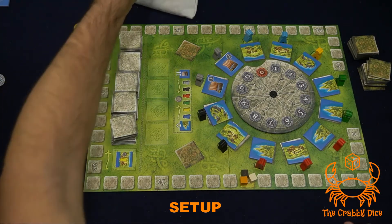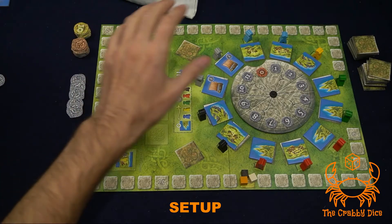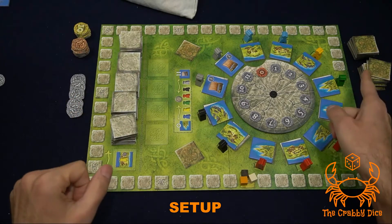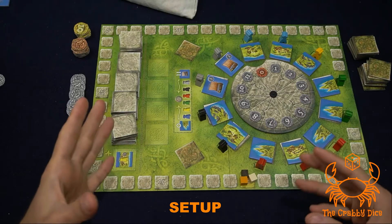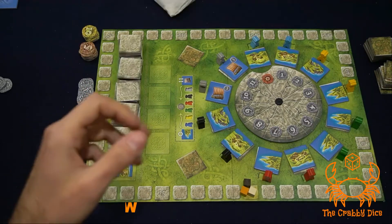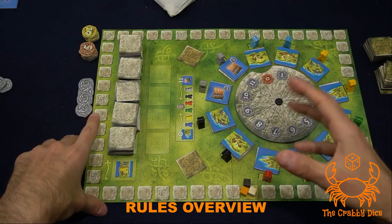Around the game board you'll have your bag of meeples used every round, your money to exchange and spend. This is the setup for the base game — I'll talk about the advanced game at the end of this video. But for right now, let's talk about the basic game rules. At its core, this is a tile placement game where you place tiles on your own tableau.